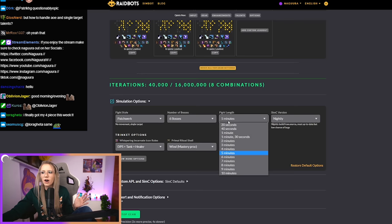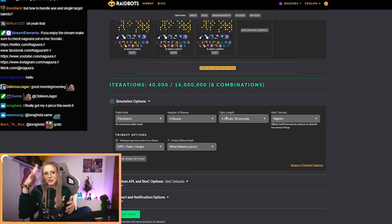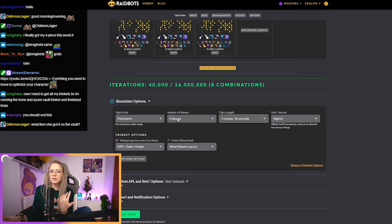For example, if I want to sim M+, I'll sim an M+ pull — let's say six enemies alive for 1 minute 30, because I'm doing a high key level. Depending on what you're simming for, you have to change the duration. If you're doing plus-15 keys where enemies only live for 40 or 20 seconds, adjust accordingly. For a high key like 45, enemies live around a minute to a minute 30. Then you sim this and see the results — you can see what does the most damage on AoE and on single target.